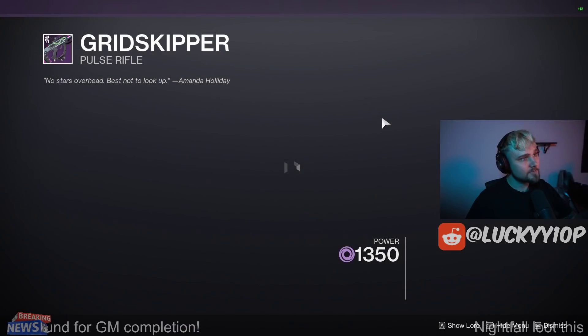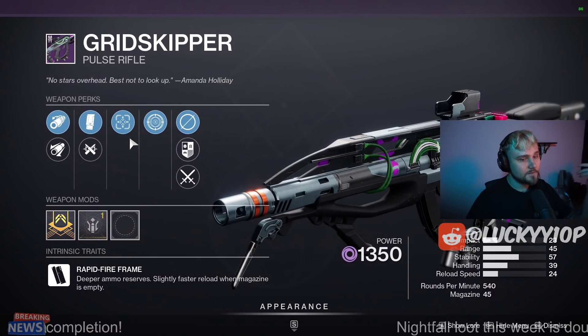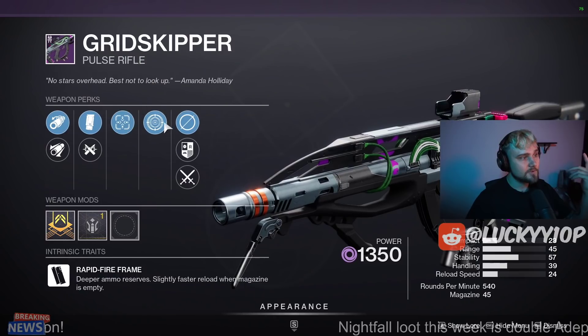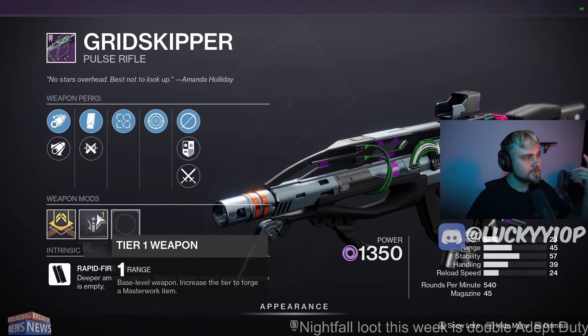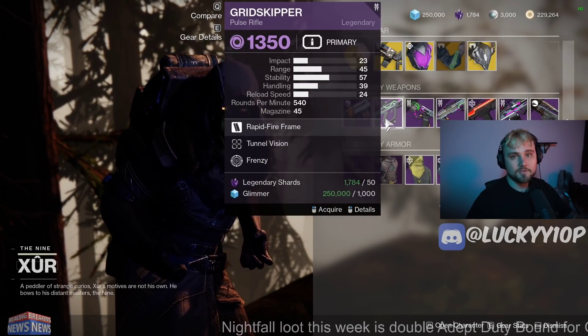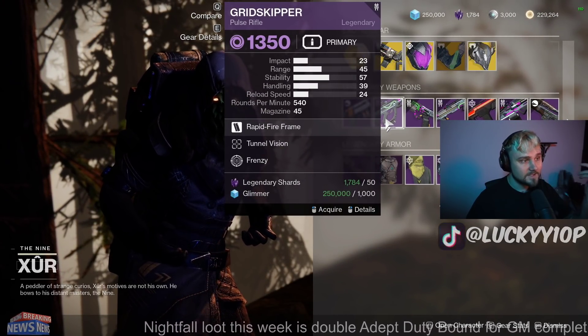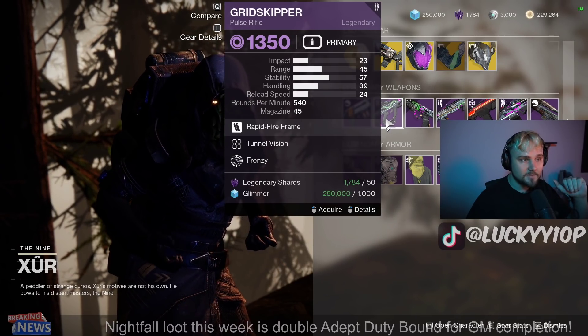Moving on to the Grid Skipper, which is pretty cool to see — these weapons coming back. This is a 540 Pulse Rifle, and these things are super lethal and super strong. This roll is actually pretty good with Ricochet Rounds and a range masterwork. This is definitely worth grabbing if you haven't used a 540 in PvP before. It's really good, and actually not the worst ever in PvE either with that roll.